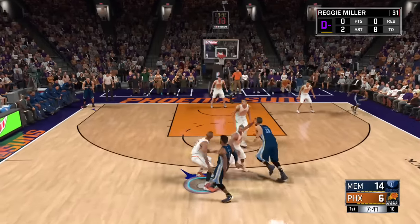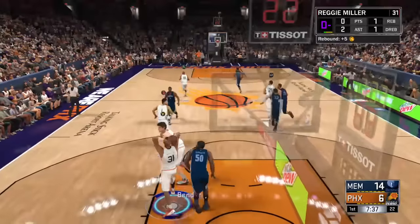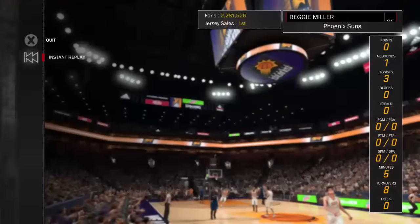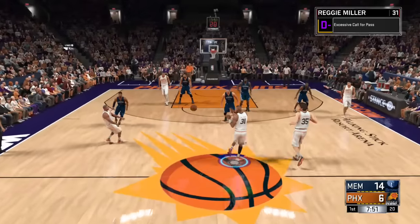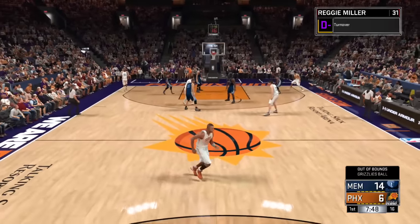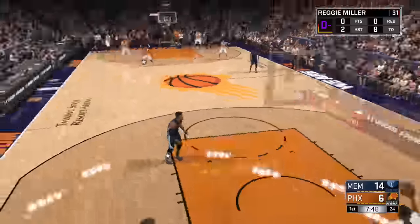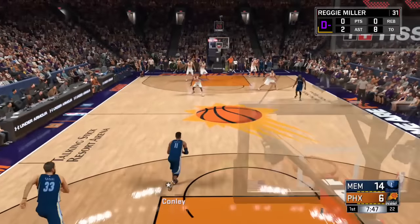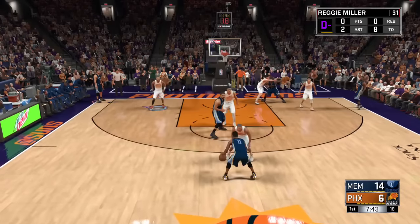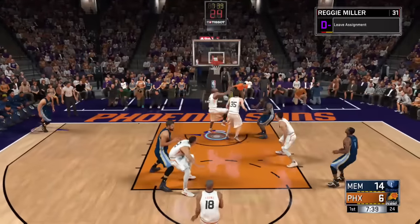One last time: get the rebound, wait until your target passes half court, and once they pass half court, just icon pass it to them. And they don't have to be over half court before you pass it — they just need to catch it in the front court, after they pass half court. So you can throw it before they cross half court, but they just need to catch it after they cross half court.